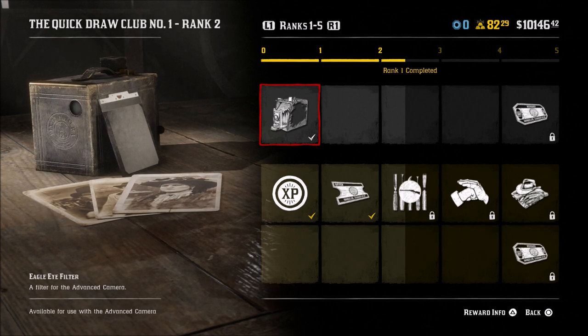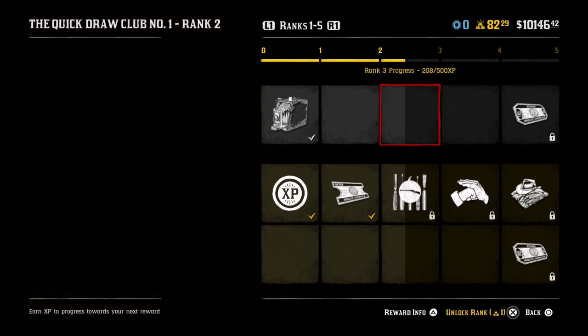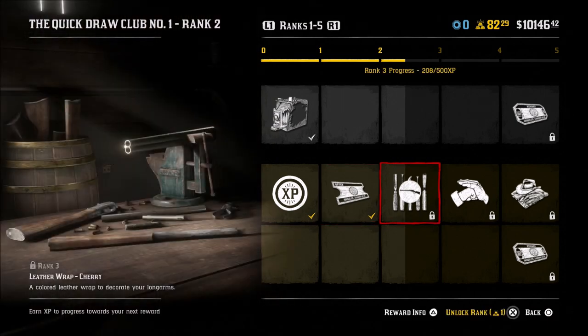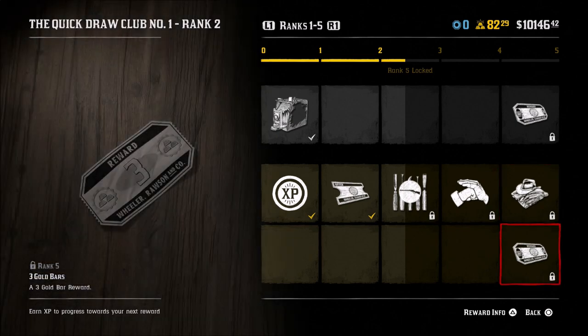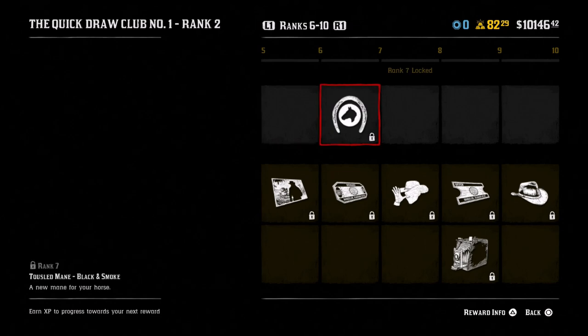Your free reward here is the Eagle Eye filter, levels one through five, and 50 RDO cash. If you have the pass purchased, you get 15% on your Role XP, 40% off select revolvers, a leather wrap, the Asking for Trouble emote, and the Red Cliff outfit which is the Duchess Gang style - I think it's very cool looking. Also three gold bars.